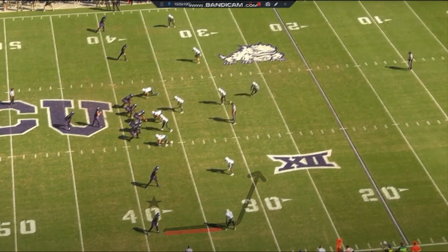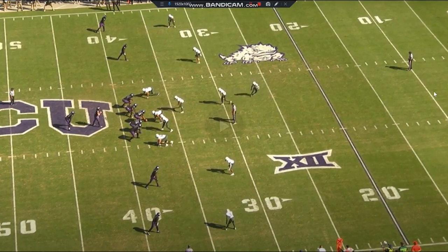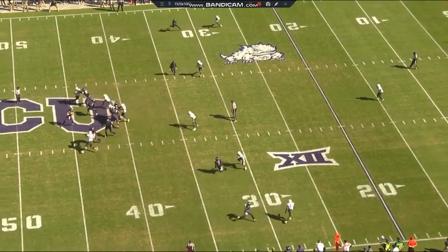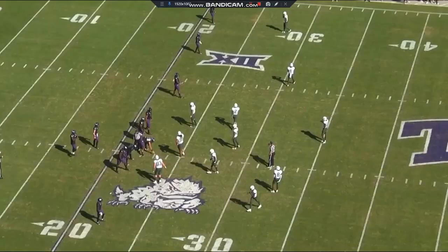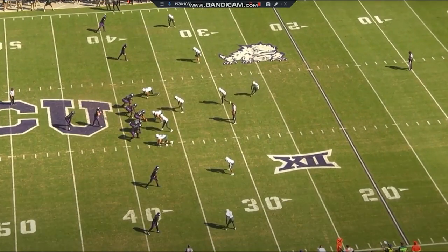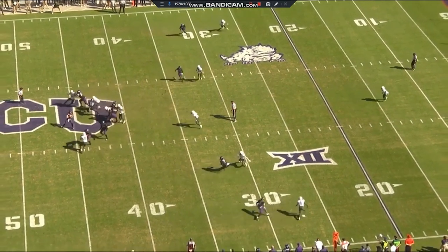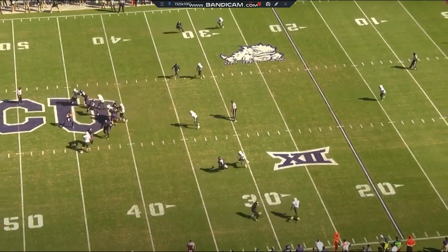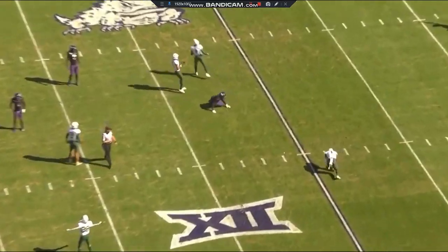Here we have him on the bottom of the screen working against off-man coverage against Baylor. He's going to run a seven-yard slant. One of Jalen's biggest issues is that he does have inconsistent hands when he's forced to catch the ball away from his frame. On this play, you're going to see that he drops the ball. He also displays adequate competitive toughness working over the middle, because when he works over the middle, you do see sometimes that he braces for contact, and that causes him to have drops.